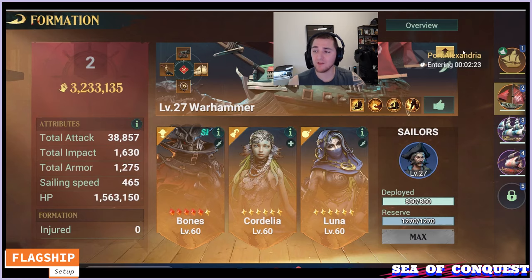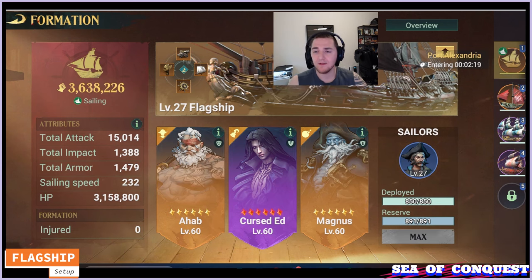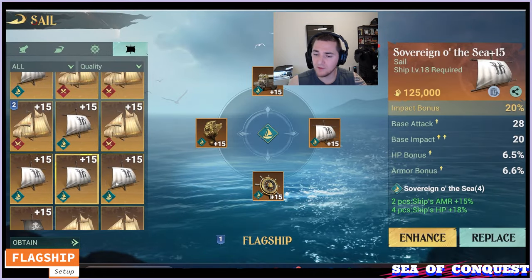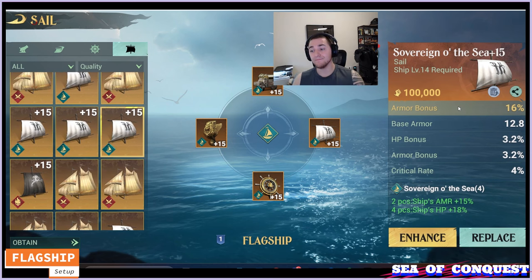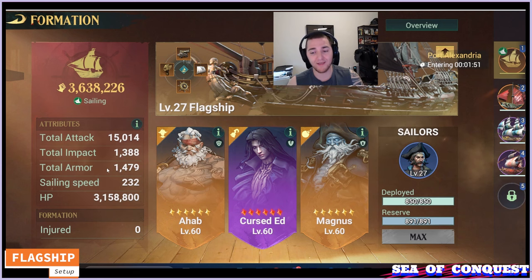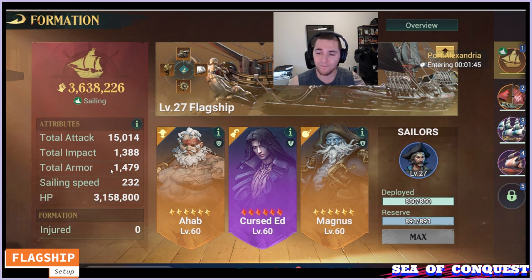The flagship is getting enormously greater benefits for increasing HP percent. If you don't have an HP bonus sail, you could use armor, but you're giving up an immense multiplicative health advantage on your flagship. Getting more armor as substats is always great — it will reduce the damage you take as well. And that is how you gear your flagship, ladies and gentlemen. Please like and subscribe if you enjoyed this video. Randy out, thank you.